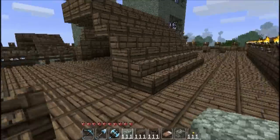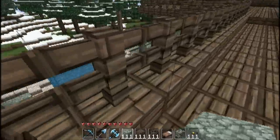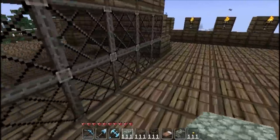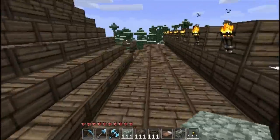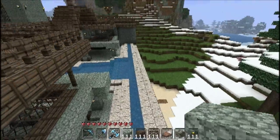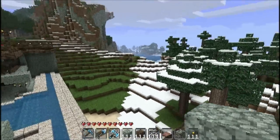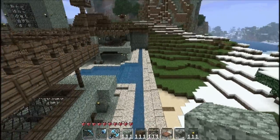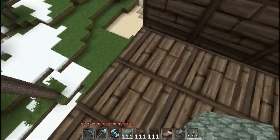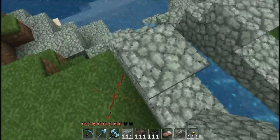I wasn't quite sure what I was going to do with the big centerpiece — the grand hallway, the ballroom, whatever. But yeah, I just decided to keep it open in the end with a lot of water in it, like a little pond. And that water eventually is going to lead from the center up, probably to the mountain up there, like a little viaduct, to have a source of water so it doesn't come out of nowhere. And on this side it flows out into the sea.